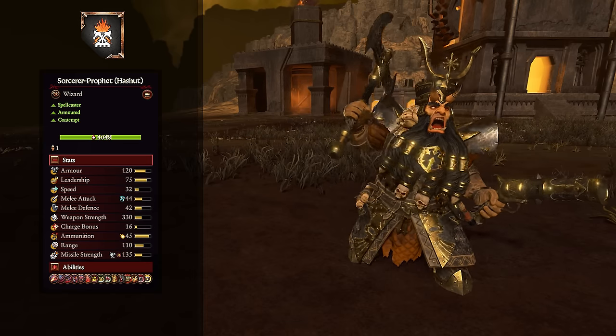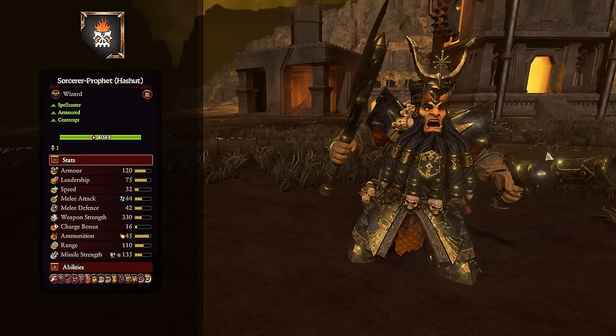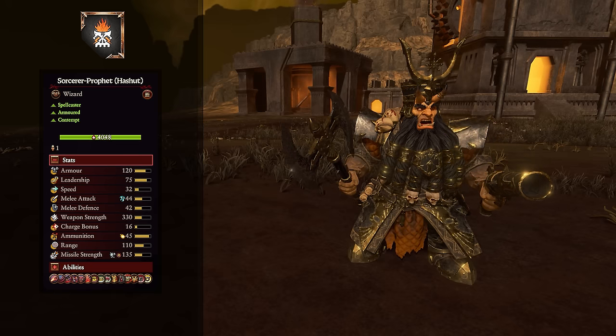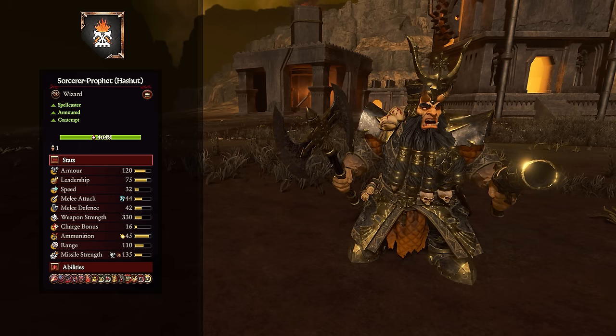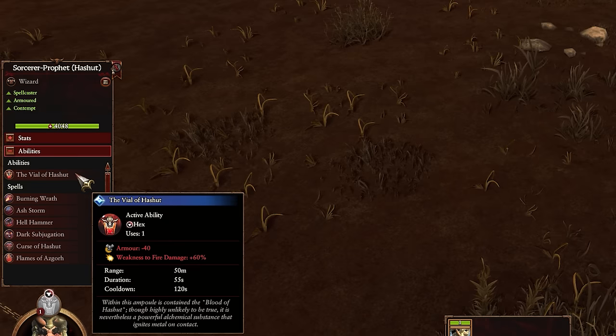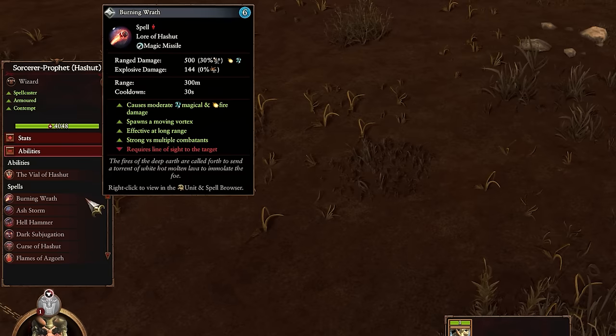Then we have our first generic lord, the Sorcerer Prophet — available in fire, Hashut, metal, and death varieties. They're not too bad in melee with decent melee attack, magical attacks, and some armor. They also have a strong ranged attack that does fire damage, is armor piercing, and inflicts the target with Flammable — a 20% weakness to fire. For abilities, the Vial of Hashut is a hex that reduces a target's armor by 40 and gives a whopping 60% weakness to fire for nearly a minute, which with all the fire in this army can be pretty dangerous.